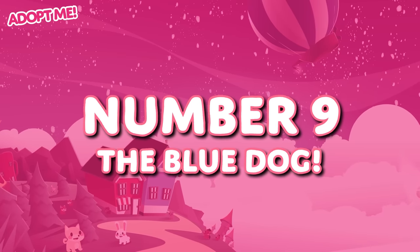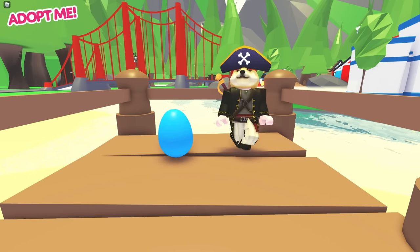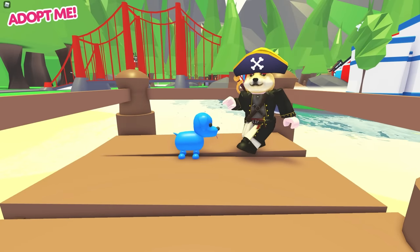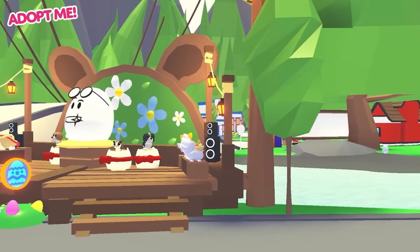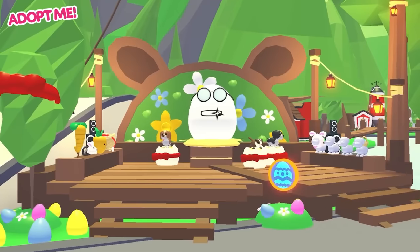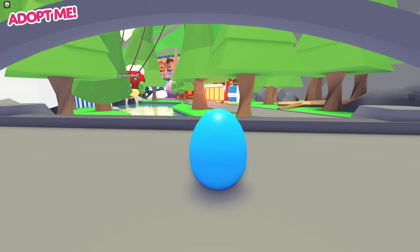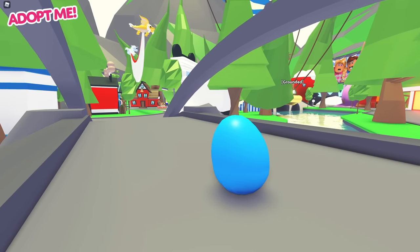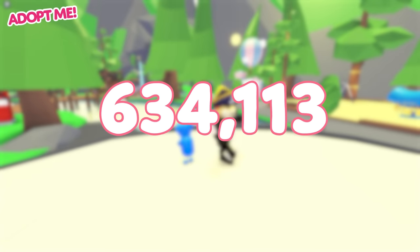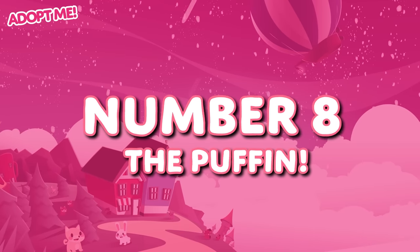Next up on our list, in the number 9 spot, is the Blue Dog. This one surprised me a little bit, because there's actually a 100% chance to hatch a Blue Dog from a Blue Egg. But the only way to obtain a Blue Egg is by completing a quest line that was only ever active during the Easter update from 2019. If you didn't complete the quest then, you literally can't get a Blue Egg — and if you can't get a Blue Egg, then you can't get a Blue Dog either. Because of that, the Blue Dog was only equipped 634,113 times on logging out, which is a slightly smaller 0.06%.